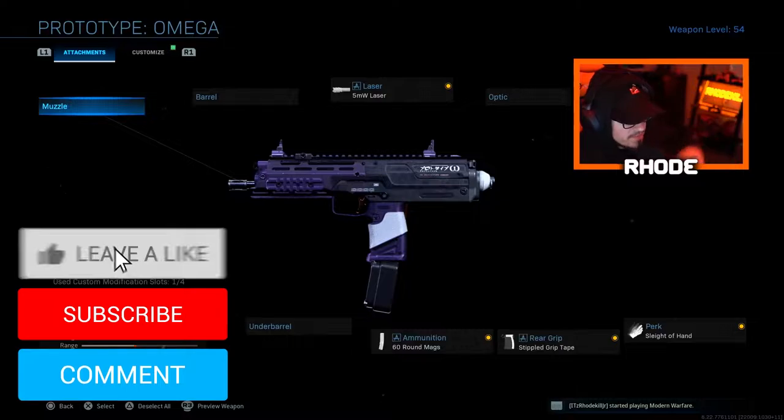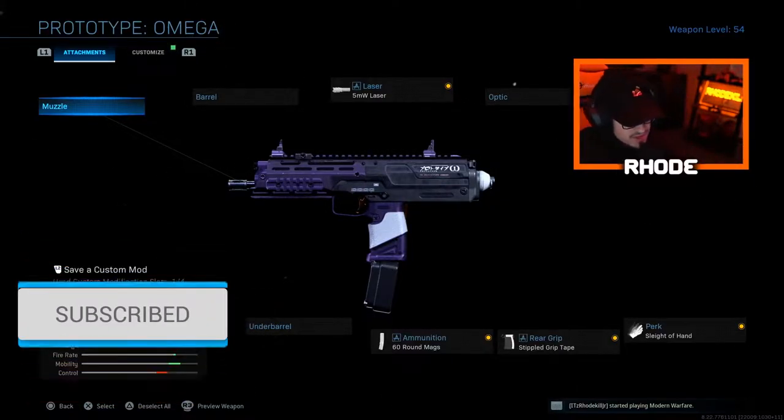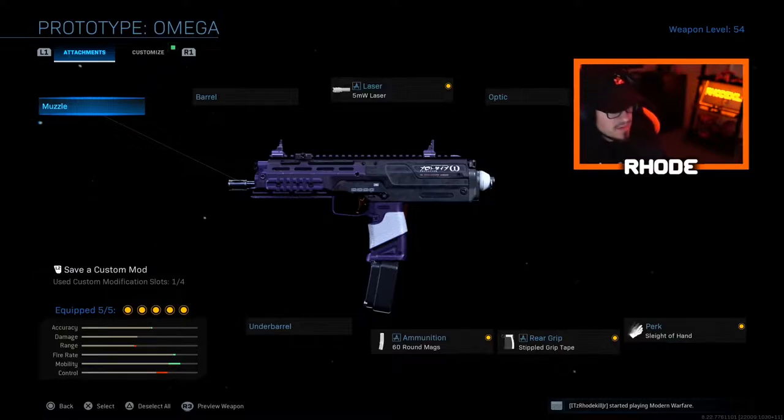Yo, what up — we are back with another banger and another tactical new gameplay. As you can see from the title, I'm gonna be giving you the best rushing class setup for the MP7. I know there's different builds you can use and different types of attachments, but I try to make the mobility pretty good while having decent accuracy. We ended up dropping a nuke on Cheshire Park.